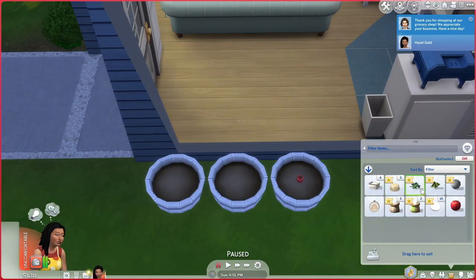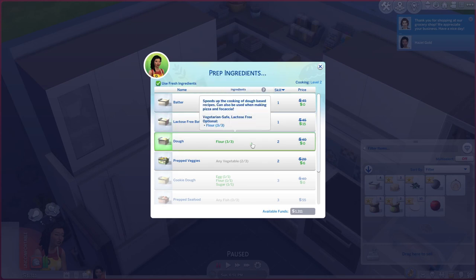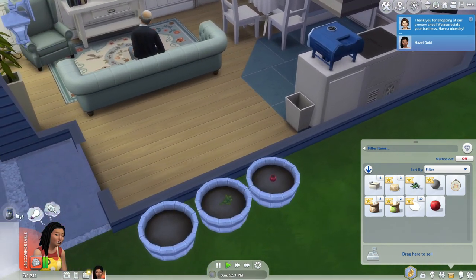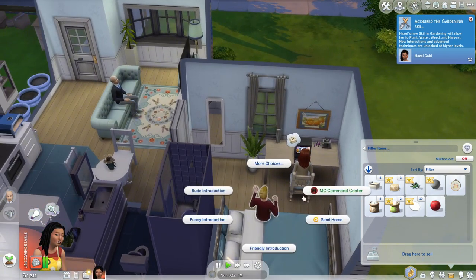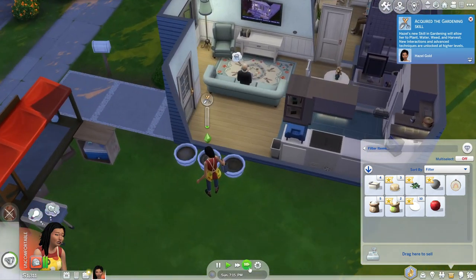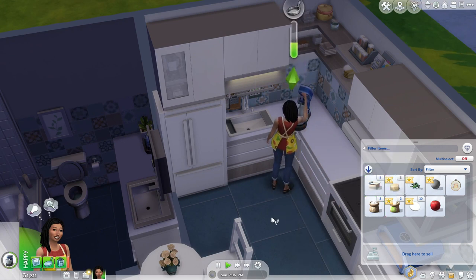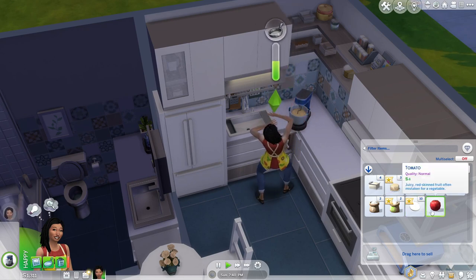I'm just going to grow some onions. I didn't know we got parsley — going to grow some basil. Going to make some dough with flour. Actually, I should probably plant these first. Why are there still people in my house? I left and you're still here — we're not even friends! Okay, so we're going to make some dough. I should have bought more flour.